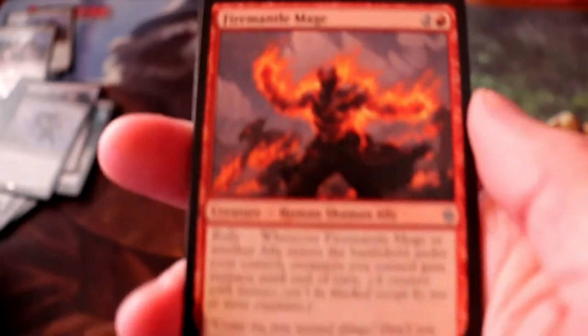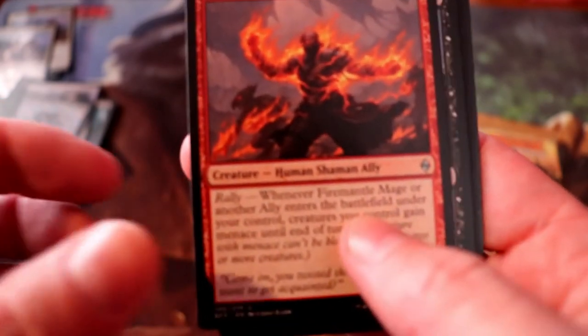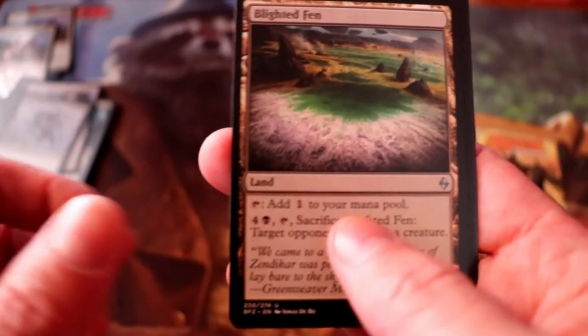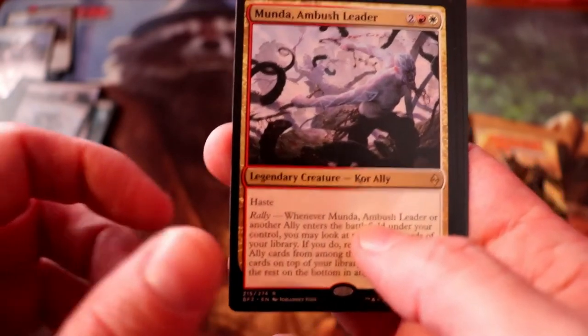Final pack of Battle for Zendikar: we have a Firemane Angel, Zulaport Cutthroat, Blighted Fen, and Munda, Ambush Leader is our rare. And a full-art Island.